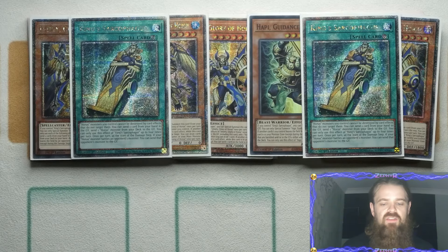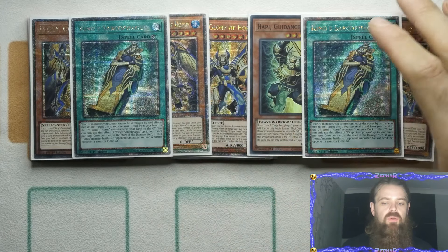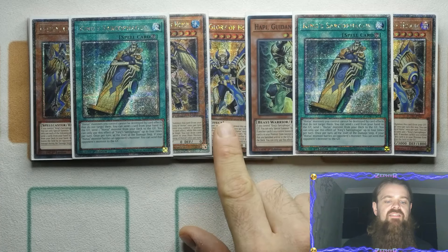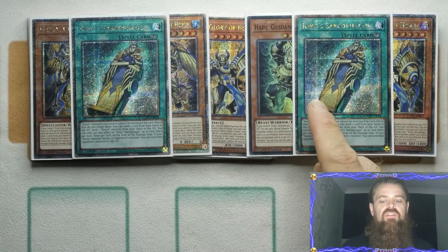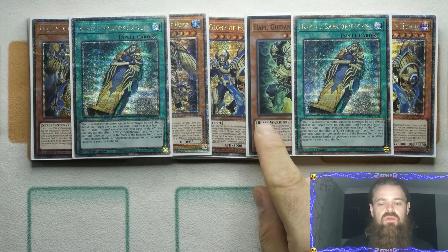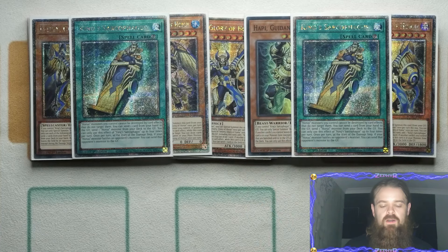Whether that Rank 8 be defensive, whether you go into a Link 2, or whether you just leave these guys on the board as your aggressor to push for an OTK — the Horus engine is absolutely insane. It's going to be more easily accessible when we get the Megatins in about two weeks' time, because Imsetti has been guaranteed as a reprint. I would be very surprised if they don't reprint the King Sark, and the only one that really needs to be reprinted is the Happy, so I wouldn't be surprised if that's in there as well.